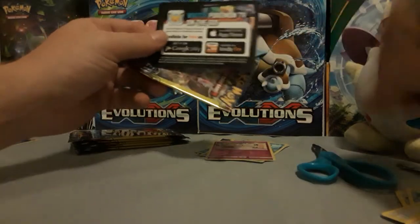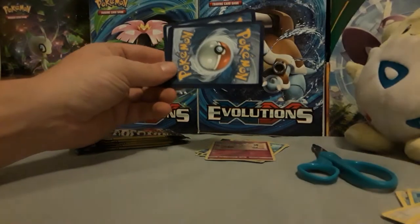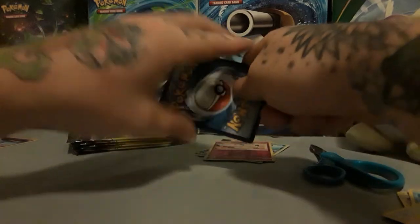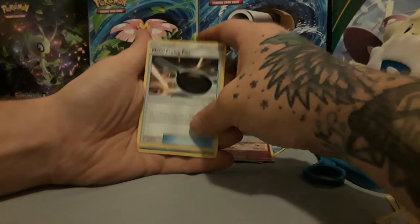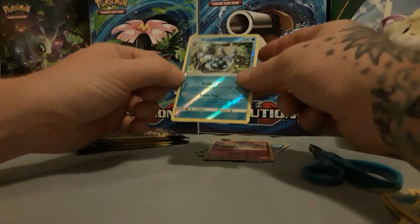One of these days I swear I'm going to cut a card and it's just going to be absolutely terrible. Middle to the back, don't fat-finger the stack. We have a Snover, a Metal Frying Pan, and a Reverse Araquanid. Nice. Got some good hits on these Dollar Tree packs tonight.